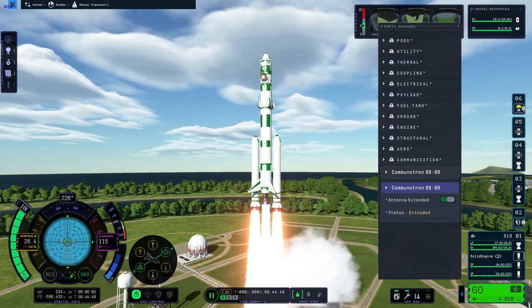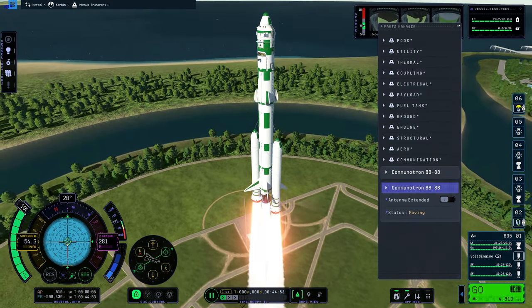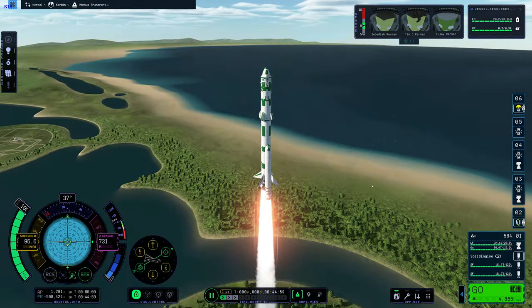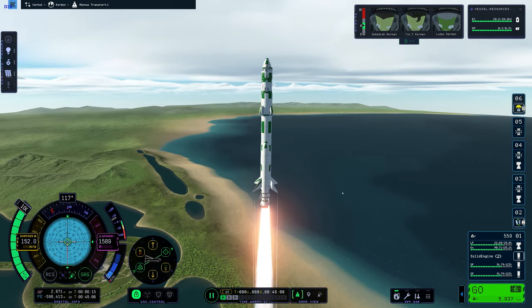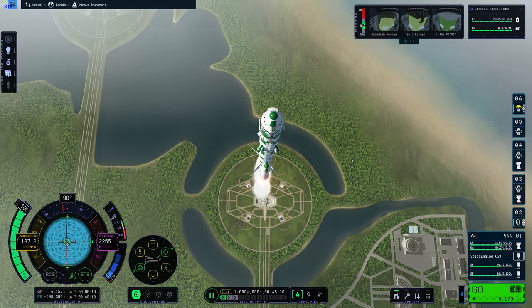We have liftoff! At this point I realized the antenna was extended, so I quickly retracted that. We are now ascending. We have two SRBs and one mammoth engine. It looks different to how it looked in KSP1 — in KSP1 it had like four engines attached to it, but now it's just a single, one giant engine.